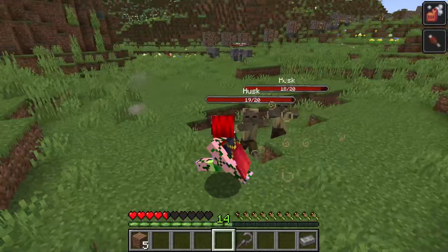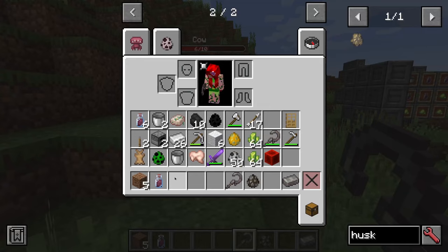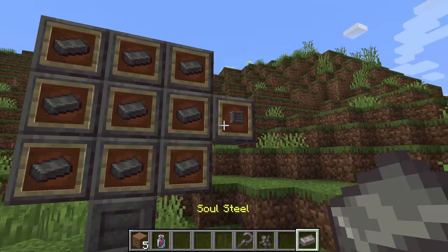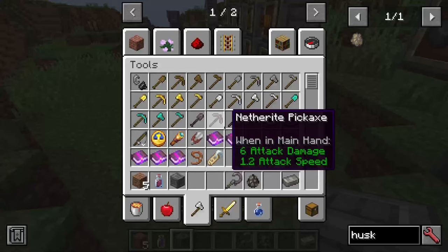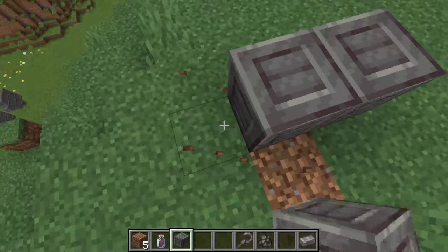Another thing the Sickle of Struggle gives you is bottles of blood. If you have an empty glass bottle in your inventory and you strike a target with the Sickle of Struggle, it'll turn that into a bottle of blood. Besides making the Sickle of Struggle, Soulsteel can also be turned into Soulsteel Blocks, which can later be turned into Soulsteel Tiles, Soulsteel Stairs, and Soulsteel Slabs. These blocks are not only decorative but also stop all mob griefing, including the Wither's blasts.